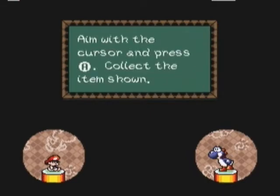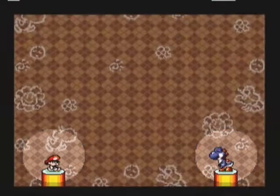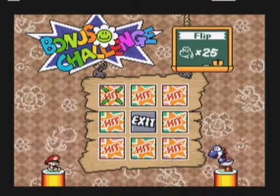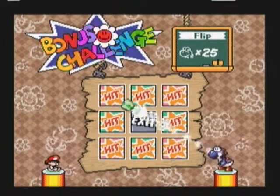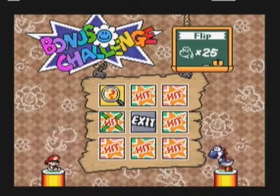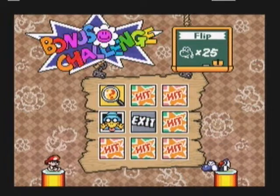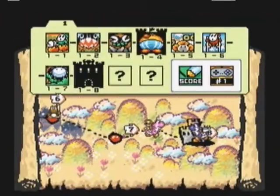We got a bonus game — the flip cards, the other one in this world. So basically, if you hit the wrong card, which is the magic koopa, you lose the game. Oh my god, I love that. Oh... actually, I still think I get that item.